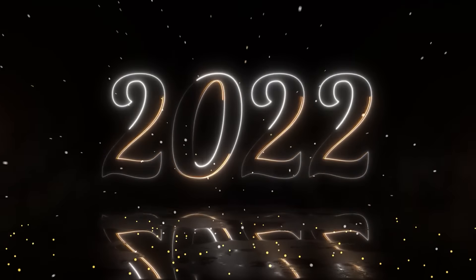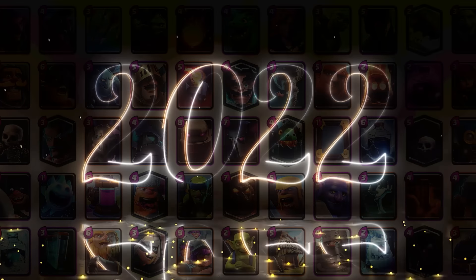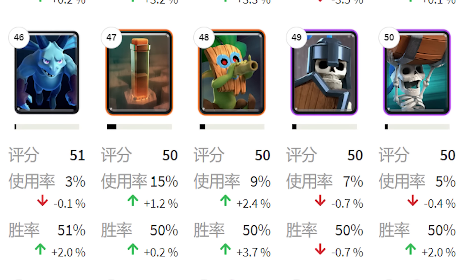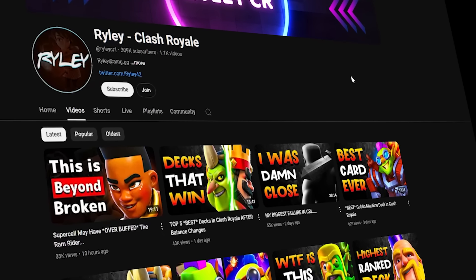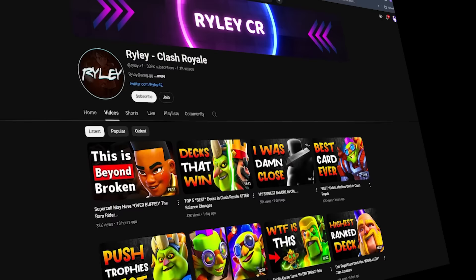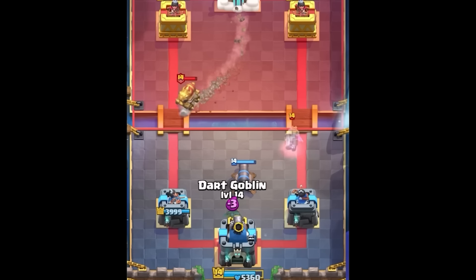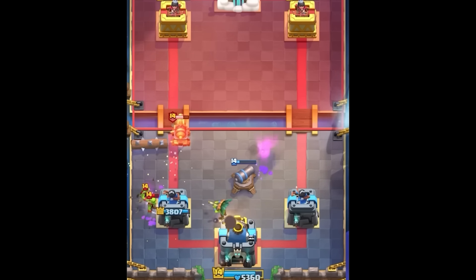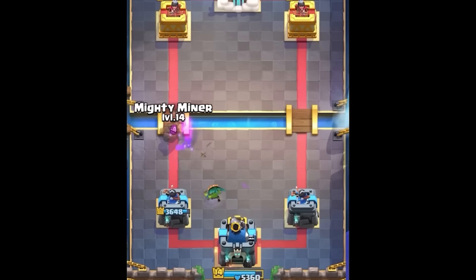2022 brought with it a wave of excitement and curiosity. Players were expecting several new updates and new cards to be added to the game. In April, the Dark Goblin reached a 9% usage rate — still considered a pretty good card. One worthy mention goes to a very small YouTuber named Riley, who started gaining popularity on YouTube at this time and soon enough became one of the best Log Bait players in Clash Royale. It was amazing to see just how his gameplay was getting better and better with each video.